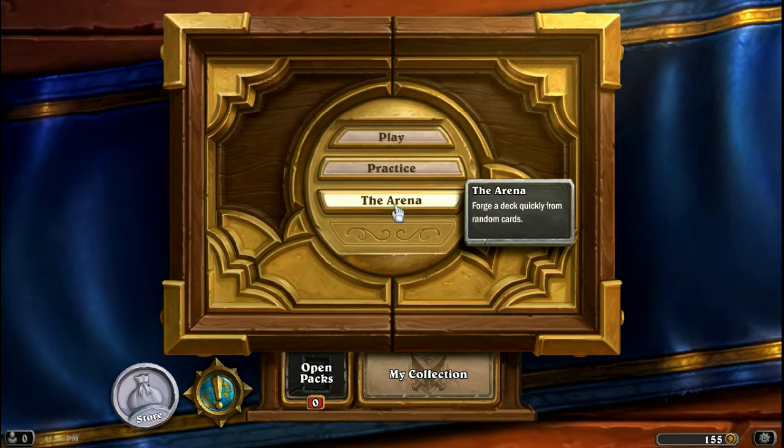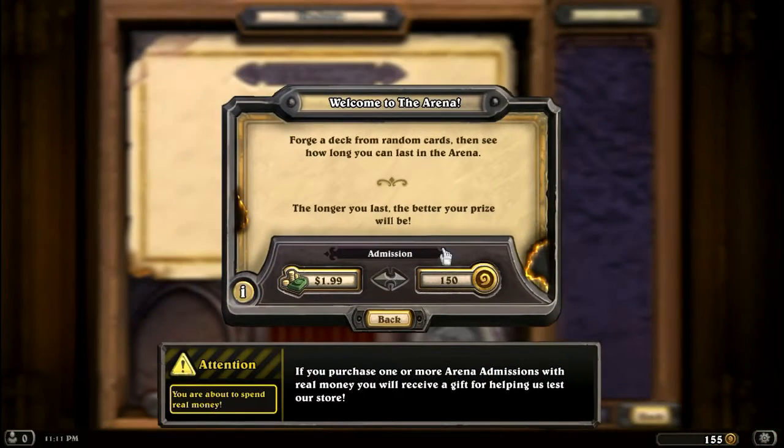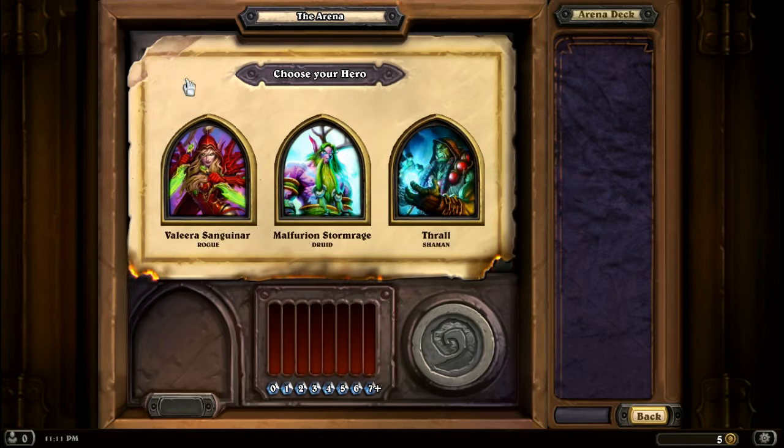I'm going to try the Arena. I've done it once before and I enjoyed it a lot. It's very similar, to a degree, to drafting in Magic the Gathering — definitely some differences, but a lot of overlap. You have to have all nine classes unlocked to get in here, and it costs either $1.99 real money, or 150 gold. I have 155, so there we go. Your first one is free; after that it costs money or gold.